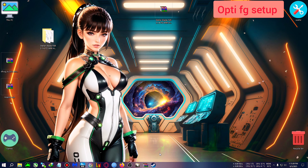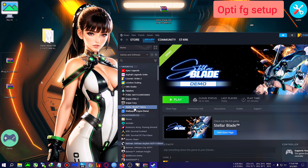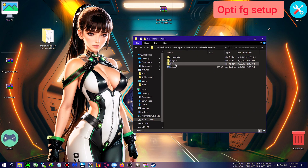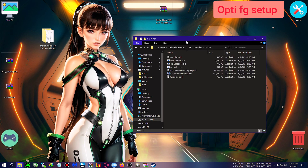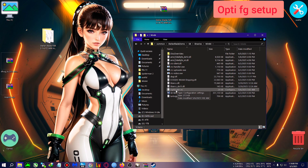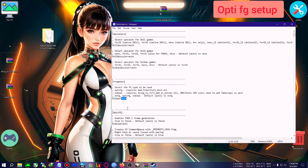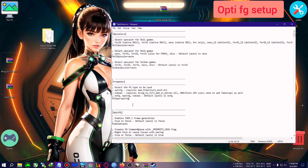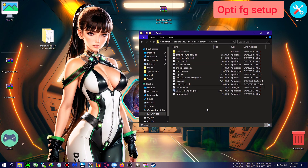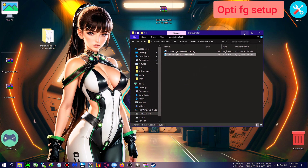You need to open the file location of the game. Go to Steam, right-click, click Manage, and go to Browse Local Files. After that, go inside SB > Binaries > Win64 and paste the mod right there. Double-click on the OptiScale.ini to open it with any notepad editor, then in the FG type field type 'optifg', click File, Save. You may also want to run the Nvidia signature override and click Yes.